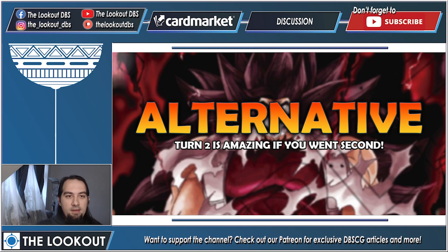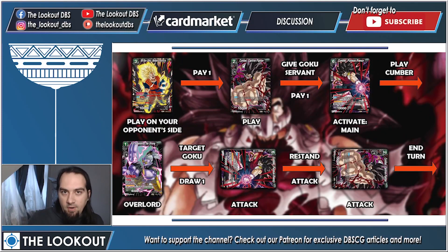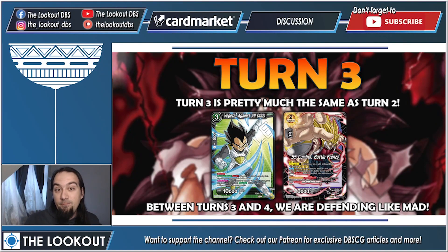There is an alternative for if you went second — turn two is actually amazing in that case. The first portion of turn two is the same. The difference happens in the second portion: when Goku enters our opponent's side, we pay one to play Cumber, give Goku Servant, then pay one to play our six-drop Cumber — this requires our opponent to have two energy, which we can't do going first but can going second. Full uses Overlord targeting Goku, we draw one. The six-drop Cumber attacks as a dual attacker, re-stands, attacks again. Then we attack with our Z battle card and end the turn.